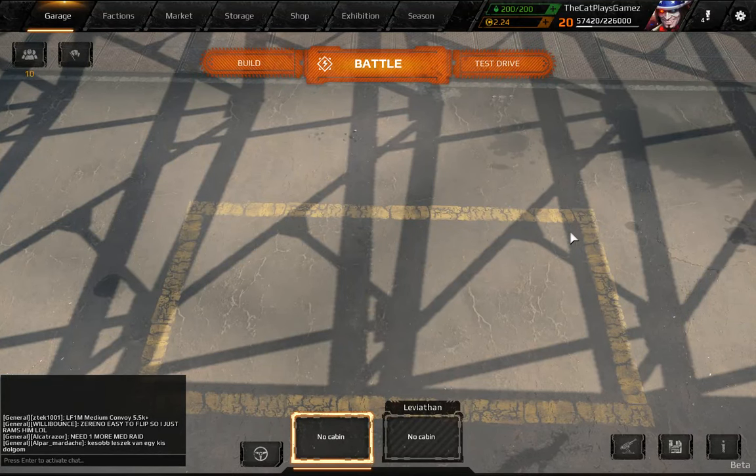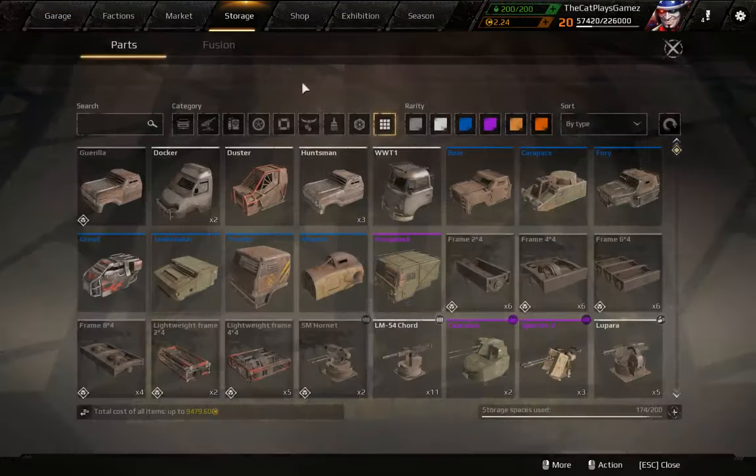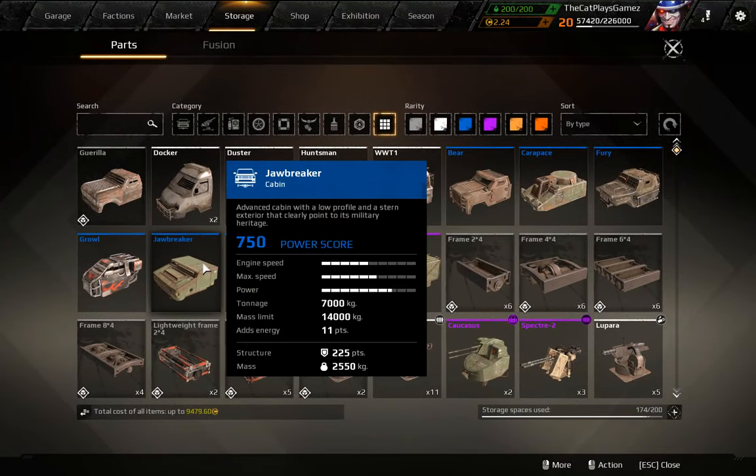Hello everybody, this is CatBasedGames and welcome back to Corset 101. Today we'll be looking at how to armor the Jawbreaker cabin on more or less endgame builds.